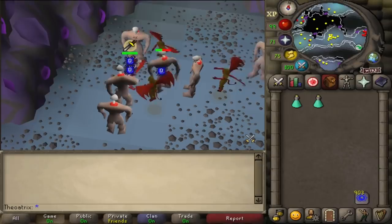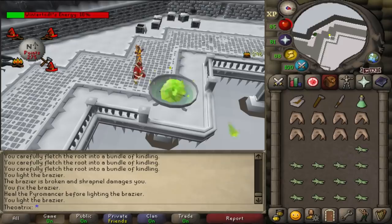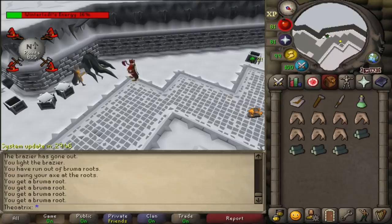Next is firemaking, and the only real AFK method out there is the Wintertodt, and particularly soloing the Wintertodt. When you solo, you aim to keep the Wintertodt's energy below 20%, and with that the Wintertodt will barely deal any damage to you, which allows you to AFK for far longer. When you get damaged it stops certain actions that you're doing, but it never stops if you're woodcutting, so the woodcutting portion of the minigame is always fairly AFK.